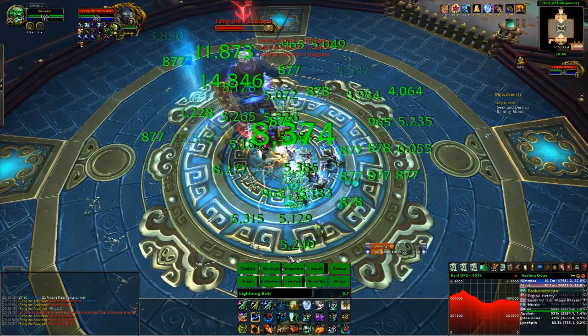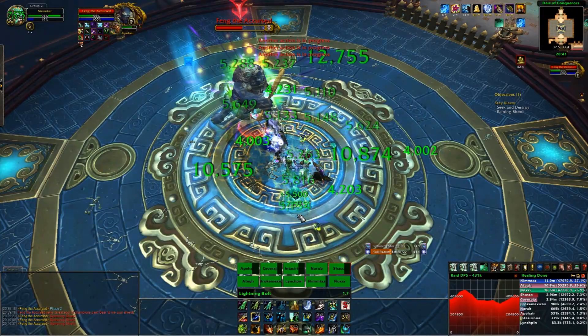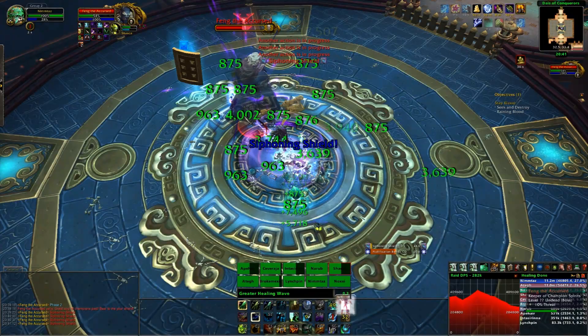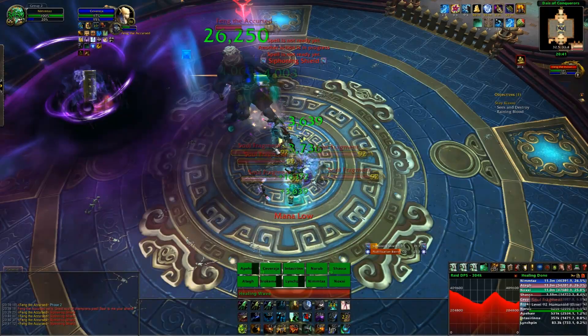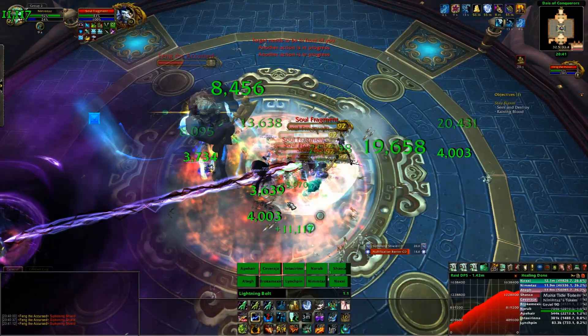The strategy is to have everyone stacked in the middle the whole time, with Feng facing away from the raid since he always throws the shield in front of him. Use Nullification Barrier on the first cast, AOE the adds on the second, barrier again on the third, and AOE on the fourth. Try to have Feng standing on top of the adds when they spawn so you can AOE them while still hitting the boss. If you're seeing a fifth cast, your DPS is too low.